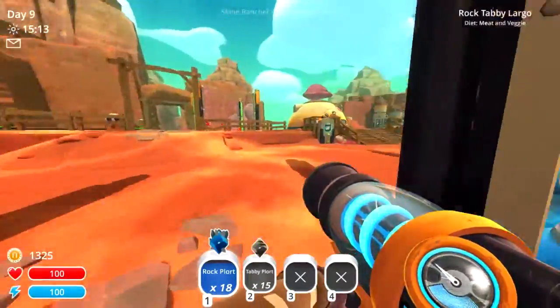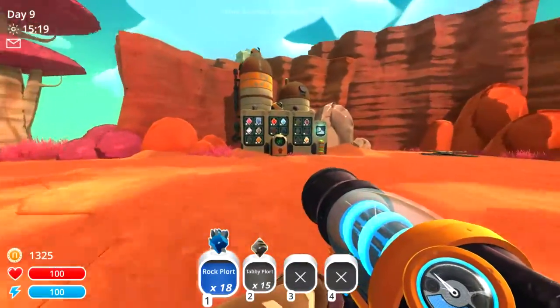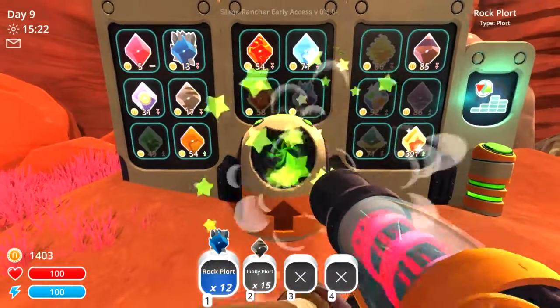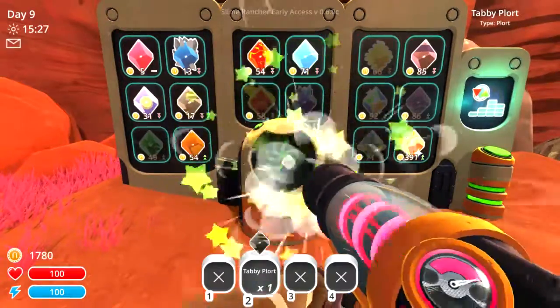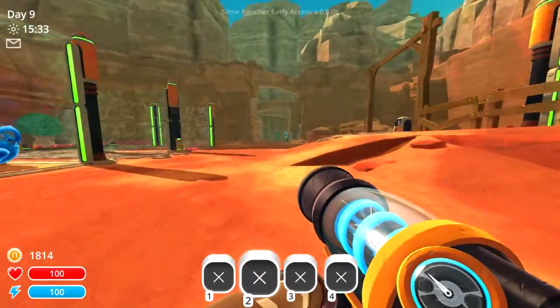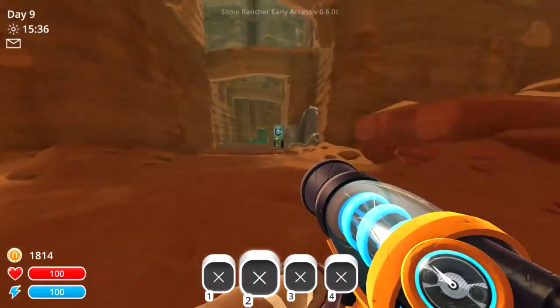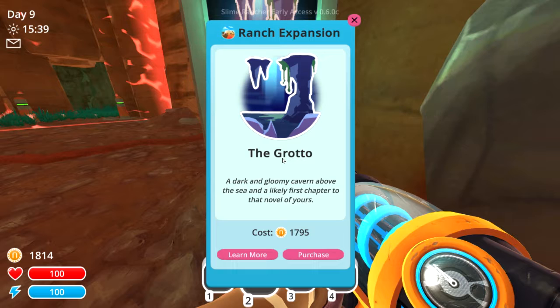So I'm pretty happy about all of that. We can go over here — I've been grinding out the cash, I'll show you that right now after we turn these in. I was having a look at some of these locked zones. You have to pay to unlock these, and this one piqued my interest — it says The Grotto, a dark and gloomy cavern above the sea, and a likely first chapter to that novel of yours. So I think this is actually sort of where the story starts, and I'd like to get that going today.